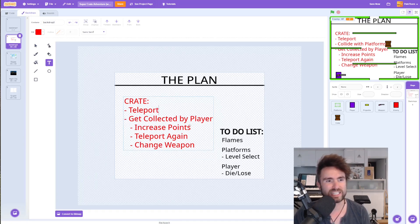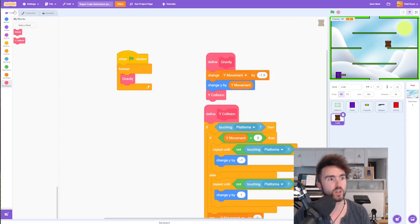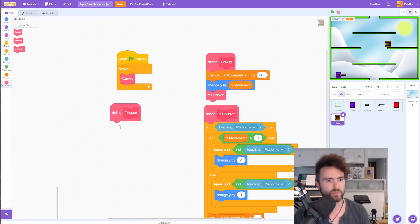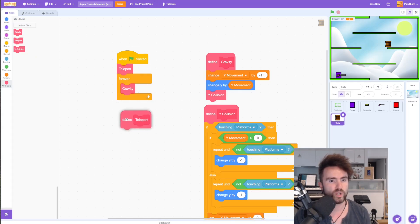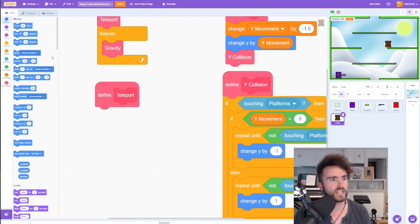So now the next step is we need to get the teleporting working. Make sure we go back to the crate sprite and in the code let's make a start on a teleport block. Click on My Blocks, click on Make a Block, and we're going to call this teleport. Press OK, and underneath define teleport let's go to Motion and get out a go to random position.